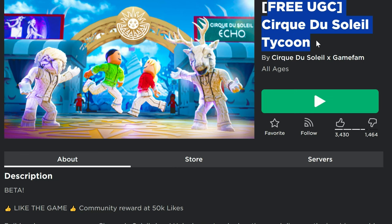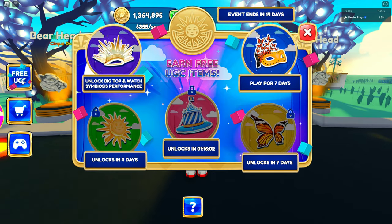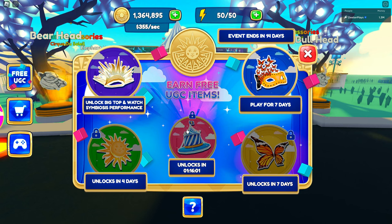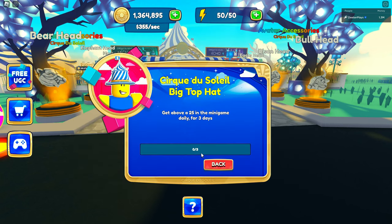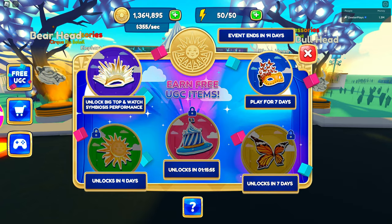Anyways, it's a free item. The game is Cirque du Soleil Tycoon — I've got the link in the description. For this one you don't have to complete the tycoon. You can see on the left side it says free UGC, and this one right here unlocks after you get above 25 in the mini-game.